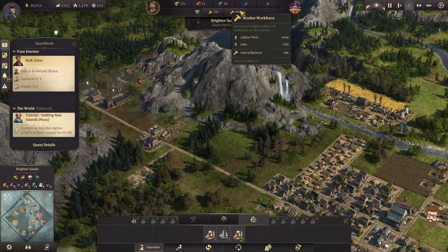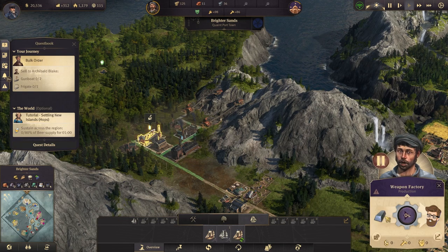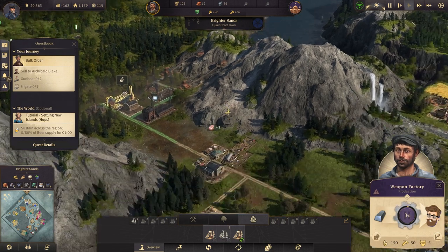We have a nice surplus of farmers and workers, and I probably should be working on getting some weapons going. I don't have a lot of steel on the island because I think I'm using a lot of it, but I do need to create some weapons.